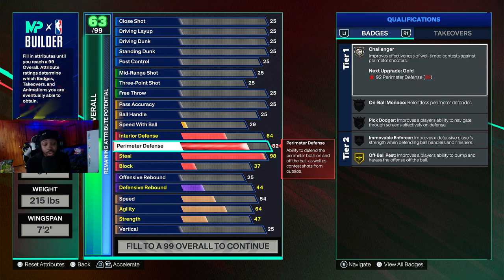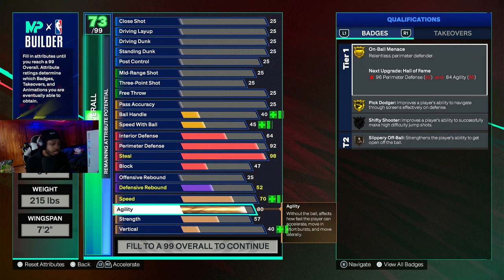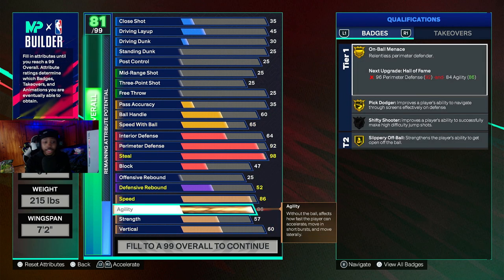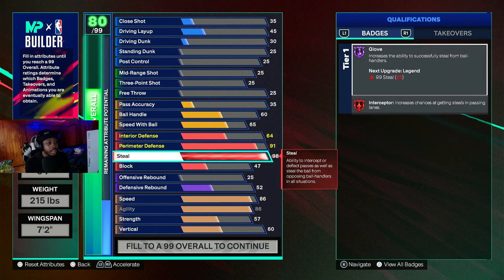I'm seeing that the gameplay is super duper — it's not slow, but it's kind of slow. So I would advise y'all to try to get at least — Clamps is not in the game, but I'd at least try to get a 90. This is a new badge in the game, so whatever you need to get this badge on Gold or Hall of Fame. Obviously, I should have upgraded agility and speed first and maxed both of them out — at least both at 86 so you could be fast enough. Speed is very important in this game. Having that at 91 and perimeter at 98 is super duper good.